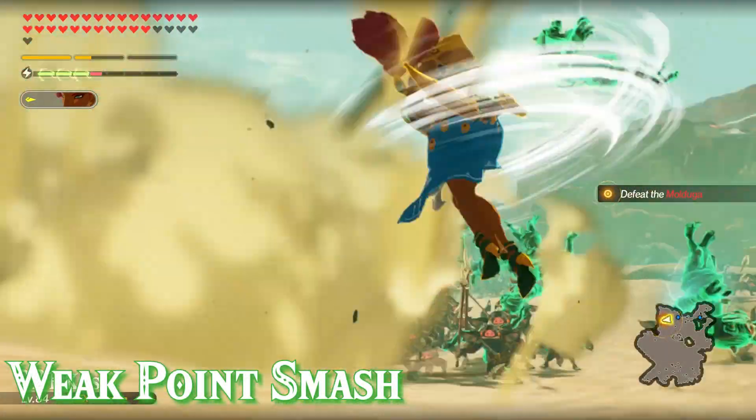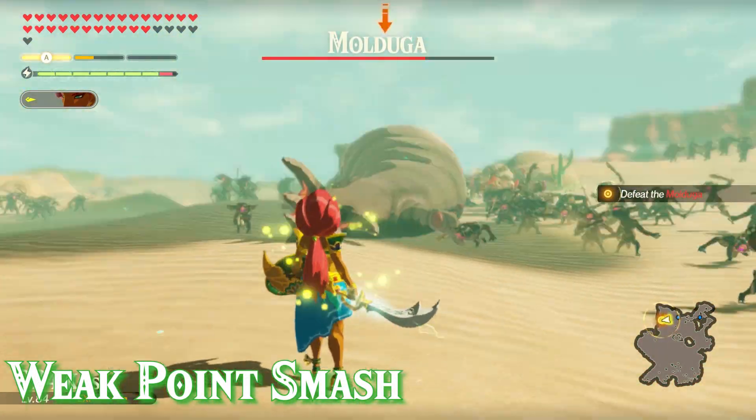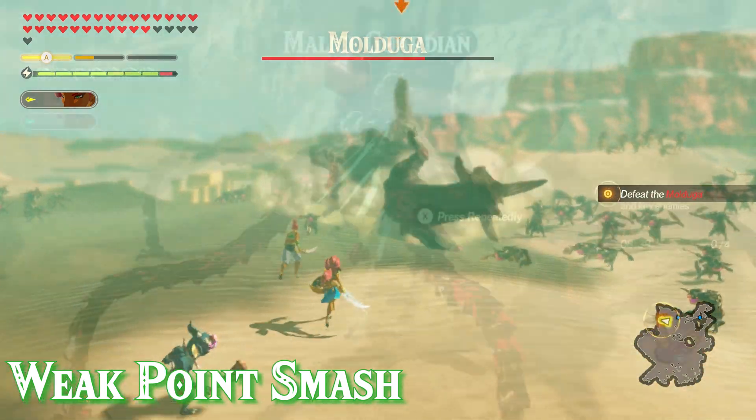Next I'll show you a couple of her weak point smash animations. The cool thing when you do weak point smashes with Urbosa is that it will automatically charge her lightning gauge by 4 bars.